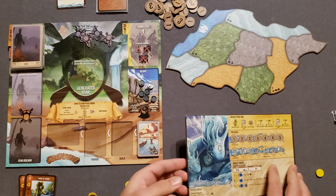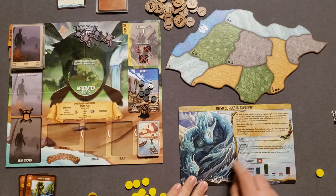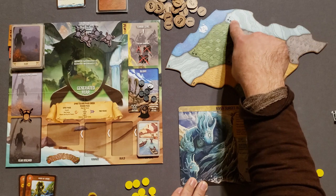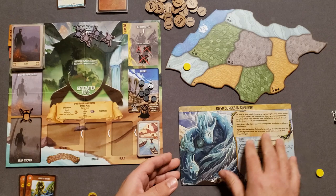On the back of your spirit board, it tells you how to set up your spirit. You're going to place one of your presence — these circle discs — in the highest-numbered wetlands. They're numbered here: one, one, and three. Three is the highest, so it goes there. There's also an explanation of the play style on the back of each spirit board, so feel free to reference that.